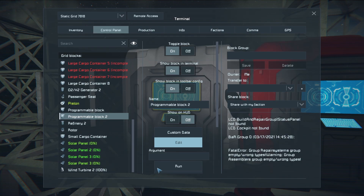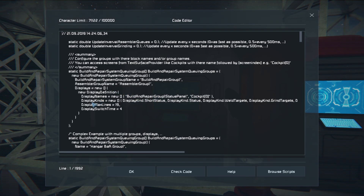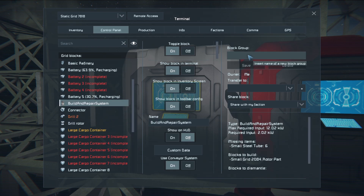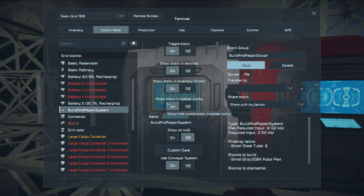There's some stuff we need to make — we need to make a 'Repair Systems' group and an 'Assemblers' group. I'll go to Edit and find the exact name we need: 'Build and Repair Group 1.' We'll select that, hit Ctrl+C, back out, then take our Build and Repair system and put it into that group. That tells the script which groups to use — you can actually set different groups for different things.